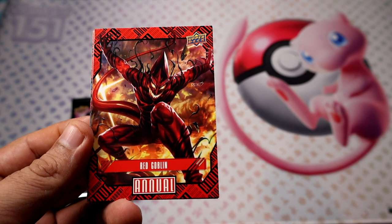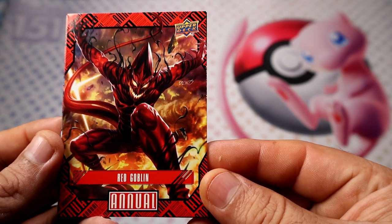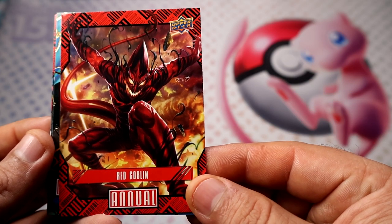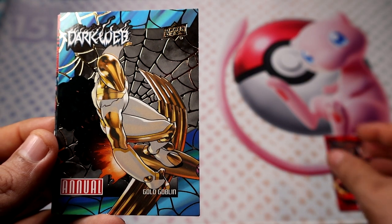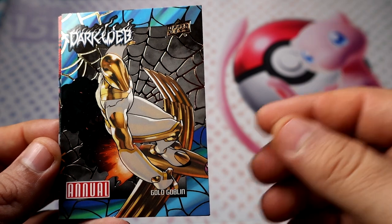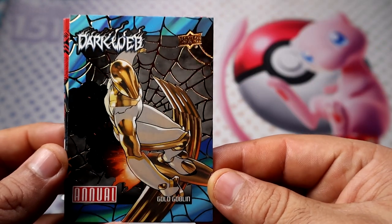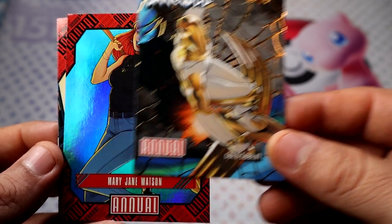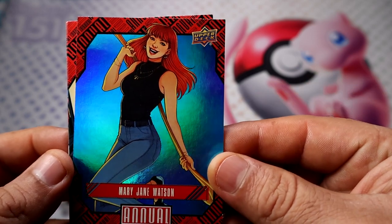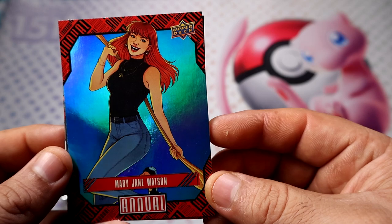Wow, look at that! I said this card was gonna look crazy and it sure does — Red Goblin. Look at that thing; he got fused with Carnage on this one. If you know, let me know. And Dark Web — we have Gold Goblin, that's another character. They have so many goblins now, but they're kind of in the Spider-Man universe. I feel like this annual set is connected to Spider-Man a little too much, but some people might not complain.